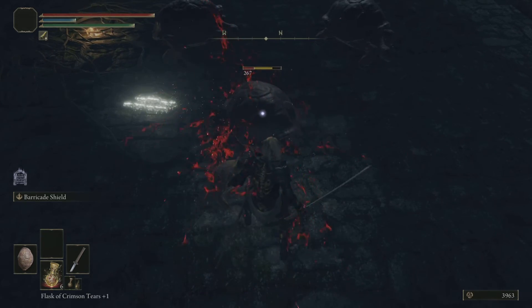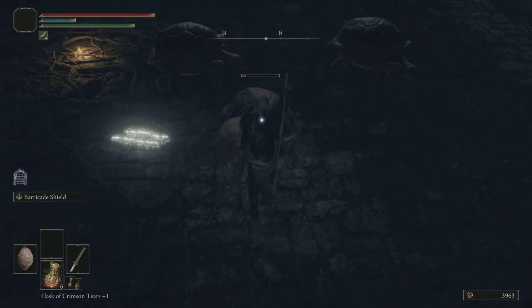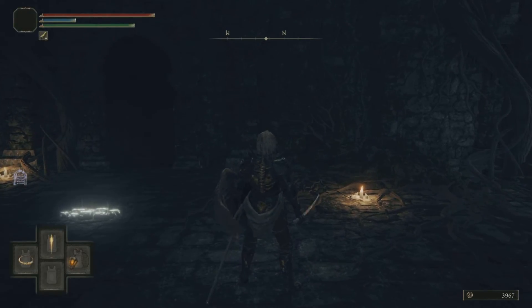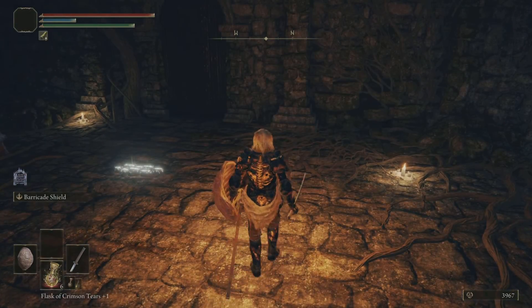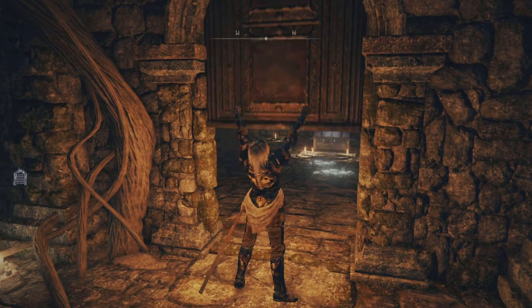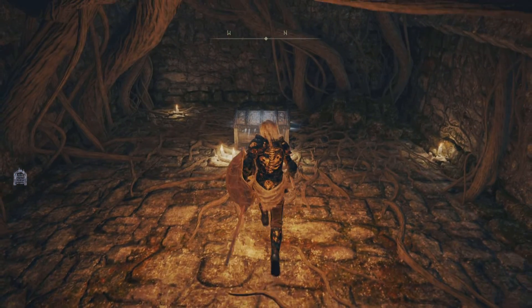You can fight all the turtles inside if you want, but you don't have to — just kill one if needed. I'm going to bring up my lantern so I can see, and then from here you just need to open this door, head inside, and open the chest.